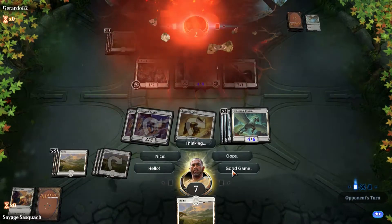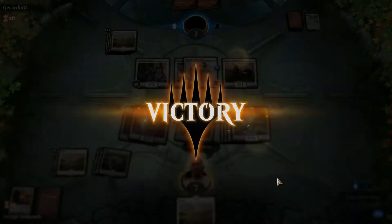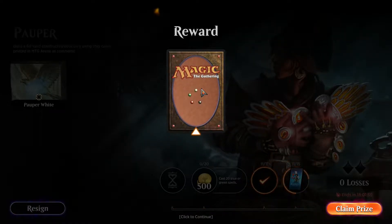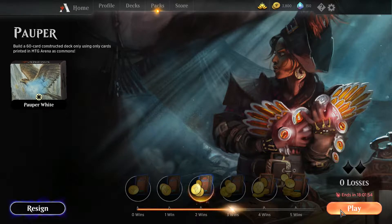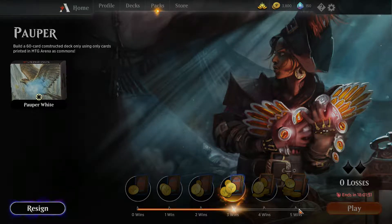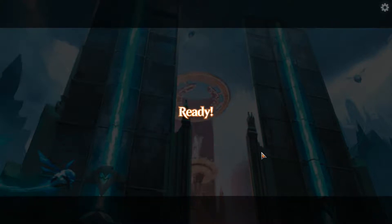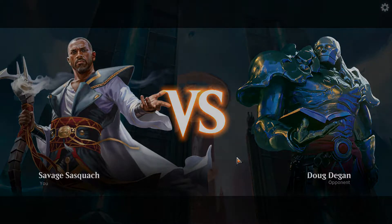I think we got this. That was a heck of a game, and that's why you don't concede early guys. As long and drawn out as that was — that was like a 20-minute match. That was an unbelievable turnaround win. We haven't seen any Persistent Petitioners in this one — this deck was made to defeat that. I think I had a turn-four win with this deck.